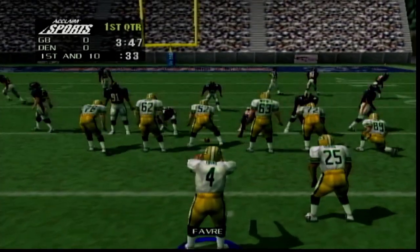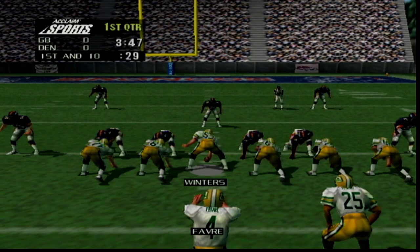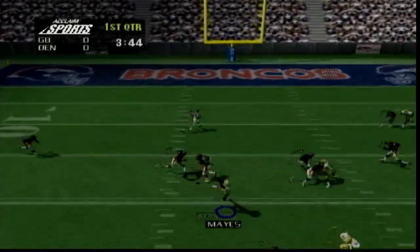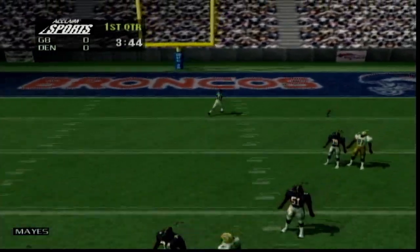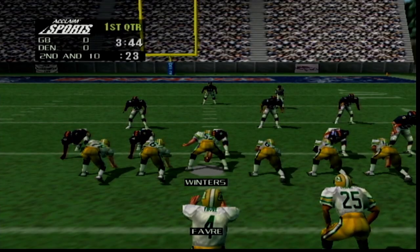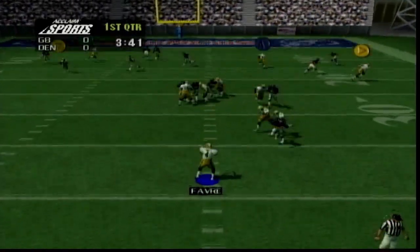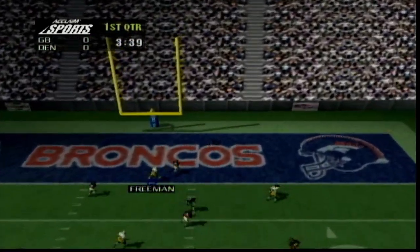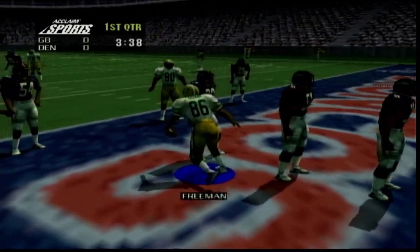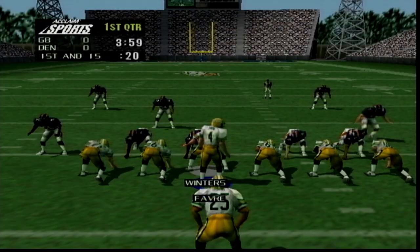The controls are very awkward for this game. For example, passing: you hold the R-trigger down, then press it again, and that displays where your receivers are. The receivers — you have to press the B button, the A button, and some of the C buttons, so that's nothing new. But when you throw it in the air, it just hangs in the air forever, which really becomes disorienting for the player to know where it's going.